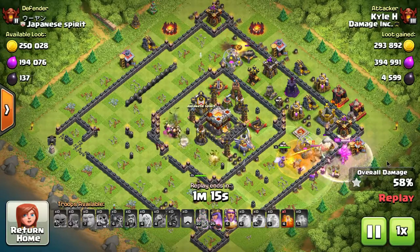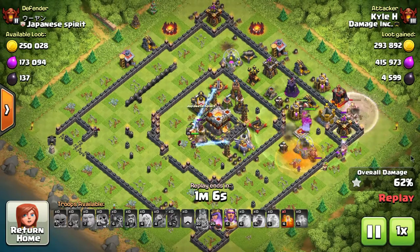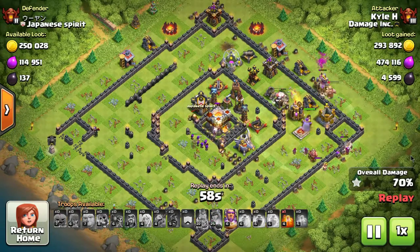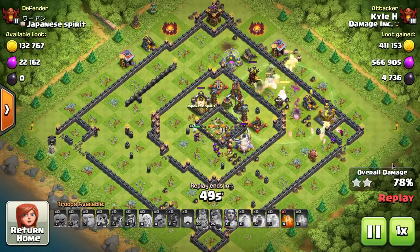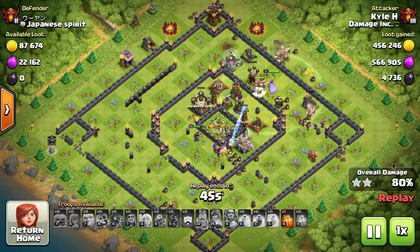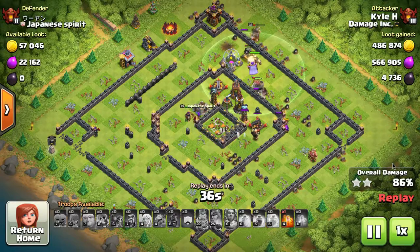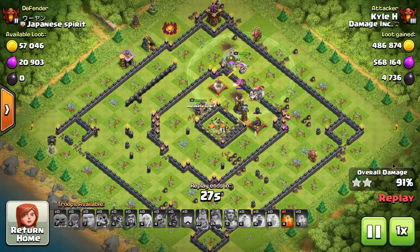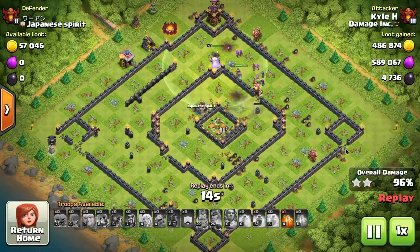Another farming strategy that worked really well was the goblin knife. For those who don't know, it's designed to go after dark elixir or a town hall that's close to the edge, or in the core that you can reach with one jump spell. You use giants or a tanking troop to clear an area and funnel troops, then use a jump spell with a rage spell on top, and send in goblins to take out the town hall or dark elixir. Often you'll have 30-40% of the base gone just from clearing, but you grab your star and your dark elixir. It's fairly inexpensive since goblins are the main troop.